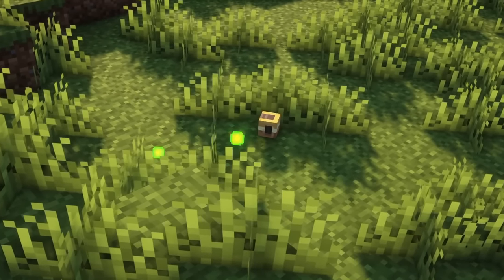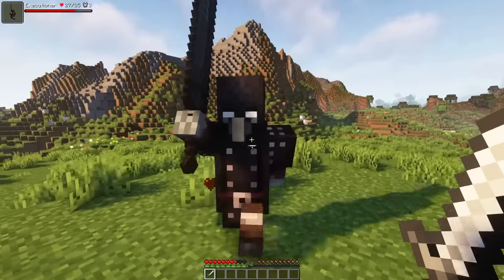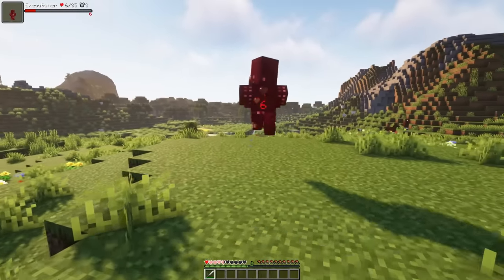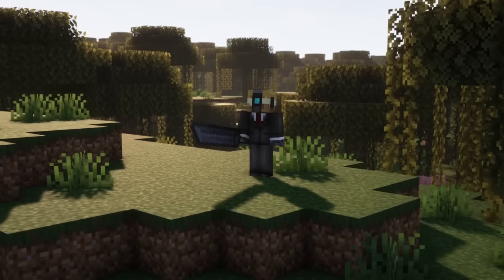When this mob kills a player, the player head will be dropped. The mob is only capable of fighting in close combat, and upon dying it can drop Emeralds and its weapon, the Cleaver of Beheading.